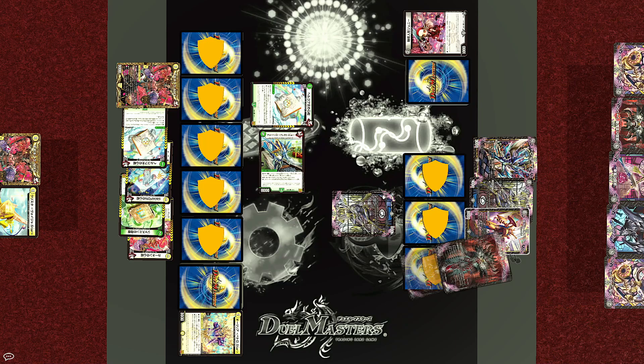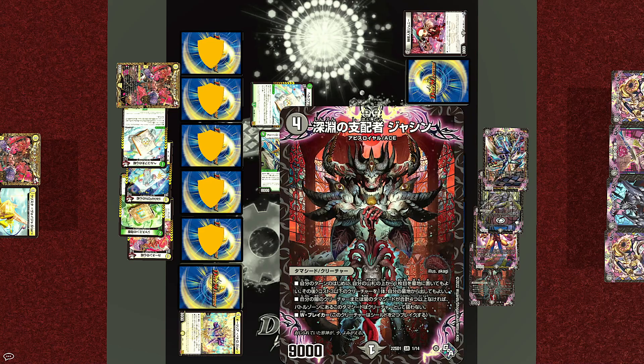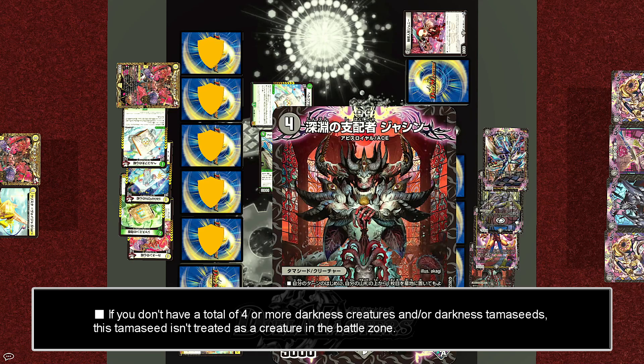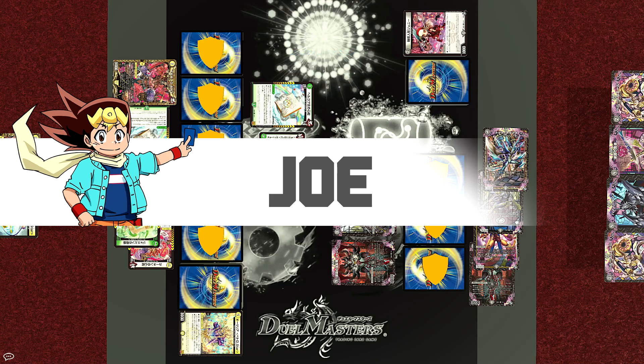Turn end. Untap and draw. Charging one, for four darkness mana — the time has come! Wyn will summon his partner to the field, the Ruler of the Abyss, Jashin. However, nothing really happens when he hits the field, and even if he didn't have summoning sickness, he wouldn't be able to attack. The reason is because Jashin is a new type of card called a Tamashid creature, which means that while he's on the field, he's treated as either a Tamashid or a creature depending on a specific condition. In Jashin's case, he will only become a creature if you have at least four darkness creatures or Tamashids on your field. Since there are only two, he is currently only an object — a Tamashid. But on the plus side, this also means he's currently immune to any effects that target creatures.